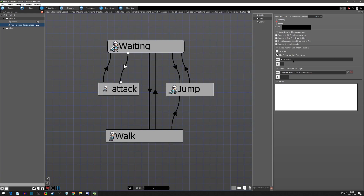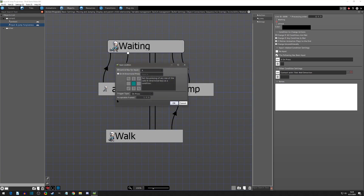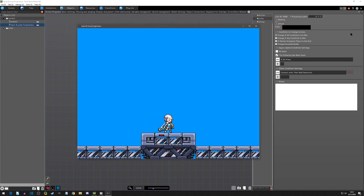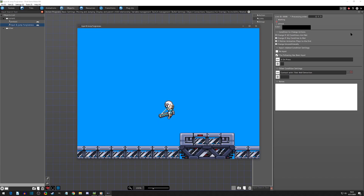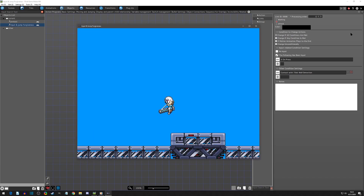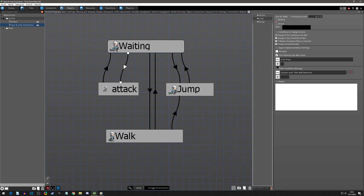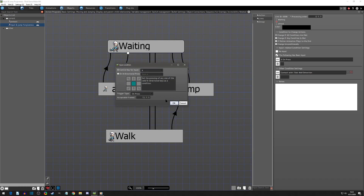That's because we didn't give any input forgiveness. If we go back into the 'on press' option, we'll see that right below trigger type is 'acceptable frames.' This is the input forgiveness we're offering the player — you choose the frame window. Remember, 60 frames equals one second. So we can give a leeway for when X was last pressed. If we give it an acceptable frame of 15 and try the same maneuver — walking, stopping, and attacking — it now works because it recognizes that within 15 frames in the past X was pressed.